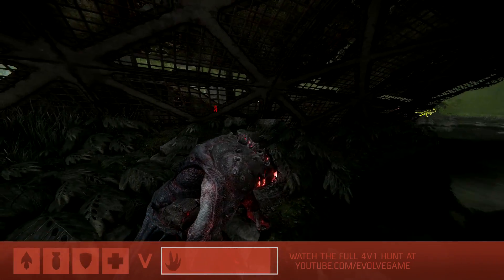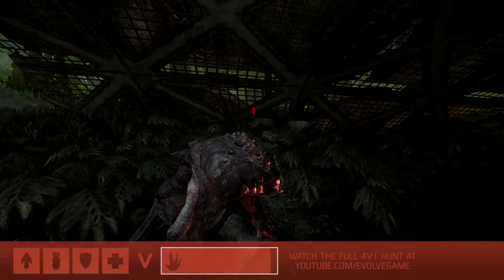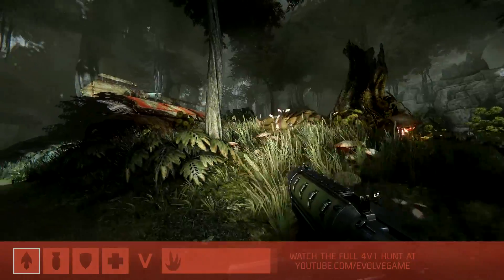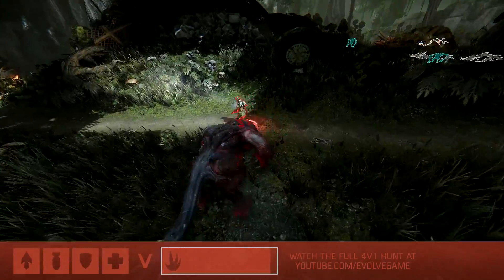Goliath knows what's going on. You can see the red that he can detect moving around him — he knows that's one of the hunters, and he's probably aware that that's going to be the trapper. Oh, this creates such a big opportunity for Goliath though. He's got a bead on him, and he doesn't know it.